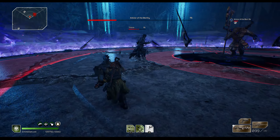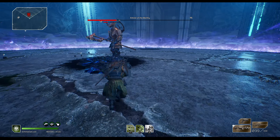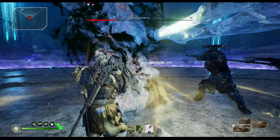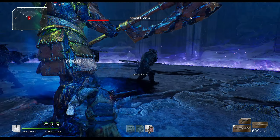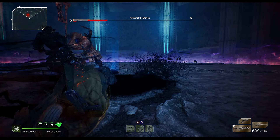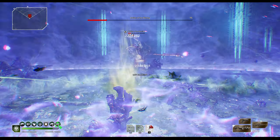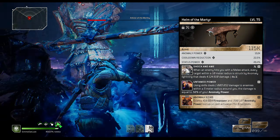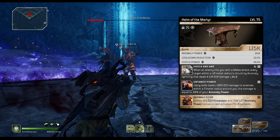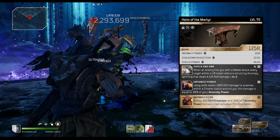We're using a specific set of armor to cut down on RNG. Some pieces roll with the exact mods we need. We're using three piece flame leper — the boots, gloves, and legs — they all have mods we need. Then we're using two piece of the martyr set, which is the helmet and the chest piece.